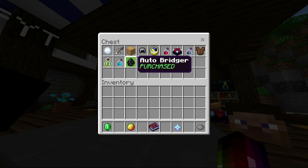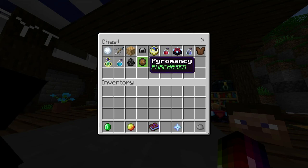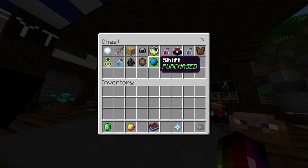Flash — this is good if you just want to be fast. You get two Speed 4 potions. Amazing. Auto bridger — this is kind of good if you're not good at bridging. Pyromancer — great for fireball jumping because you can actually throw the fireball. Shift — I would definitely recommend: iron sword, diamond helmet, and it also gives you three enderpearls.